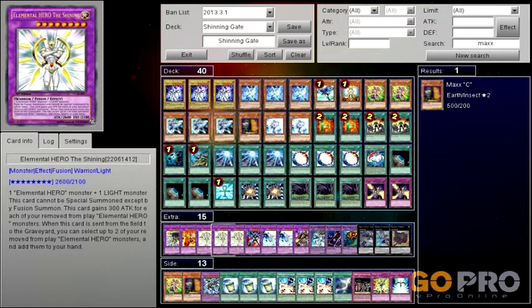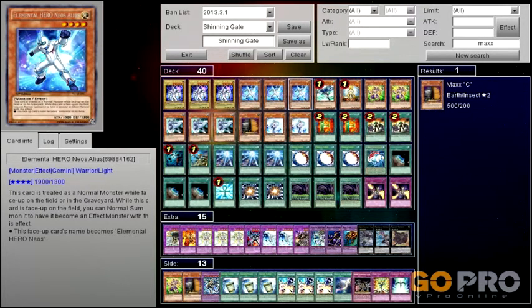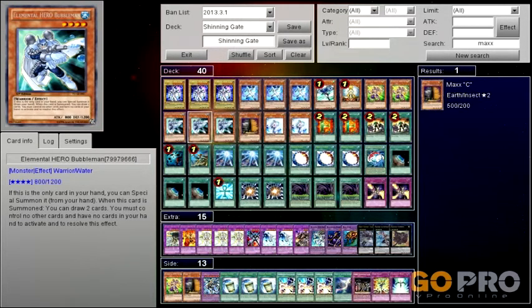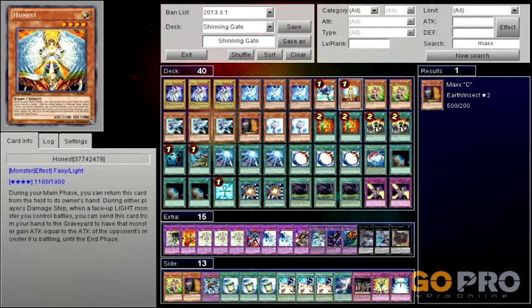Elemental Hero the Shining is obviously the best choice to bring out, unless your opponent has monsters on the field — then you want to bring out Absolute Zero. And that's what Bubble Man's for. Bubble Man is not only good on his own with the introduction of XYZ monsters, because he can Special Summon himself if you have no other cards in your hand. He's also used for Absolute Zero, or to bring out the Shining if you want to use him plus Effect Veiler or Honest.